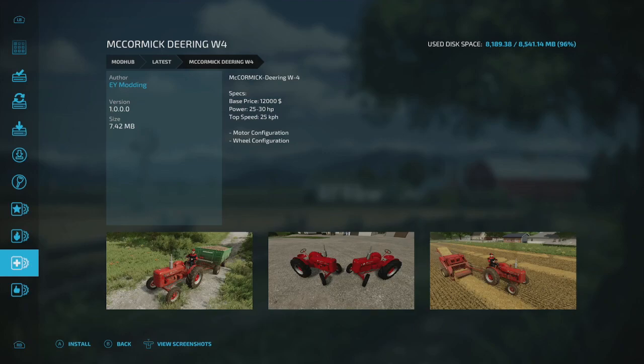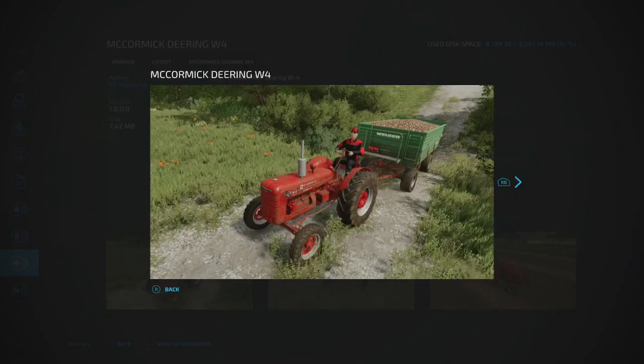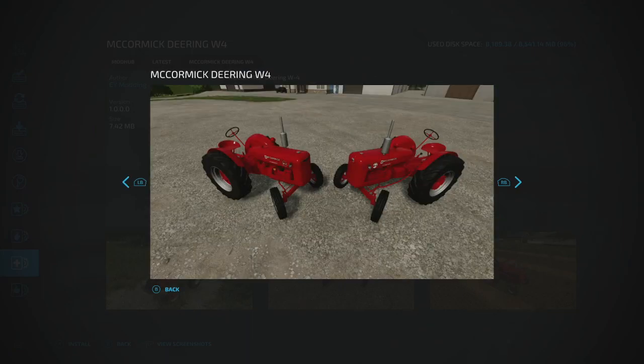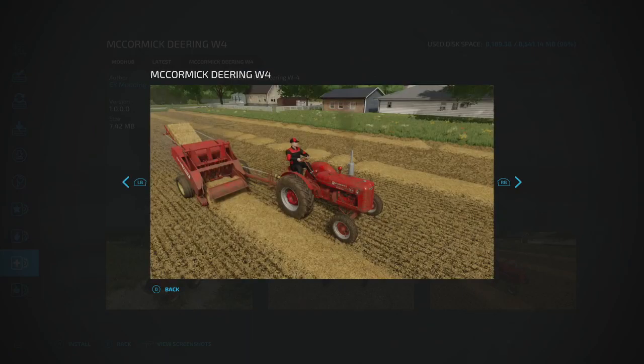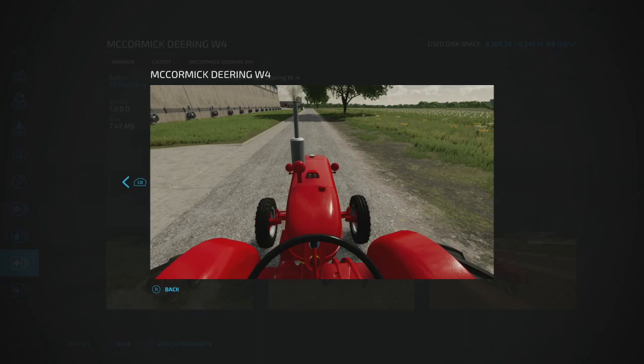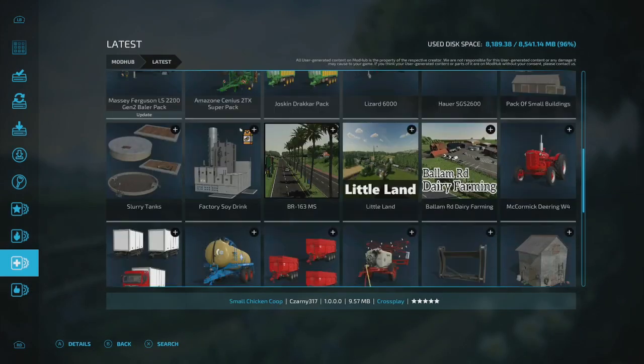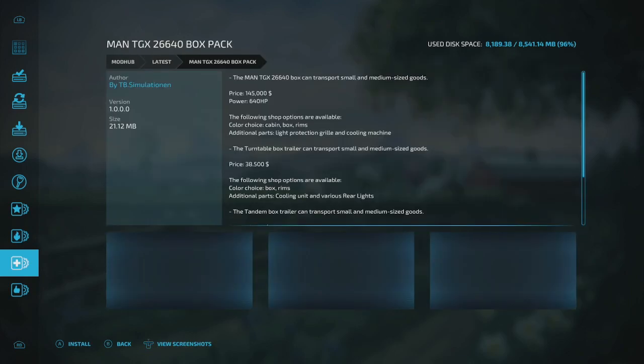The McCormick W4 is made by EY Modding — great old tractors, fantastic work. They made it looking like the old school baler setup. If you like old school equipment definitely check it out. Also new is the MAN TGX 26.640 Box Truck by TV Simulation — looks like the MAN log truck with the logging equipment removed and replaced with a box setup.